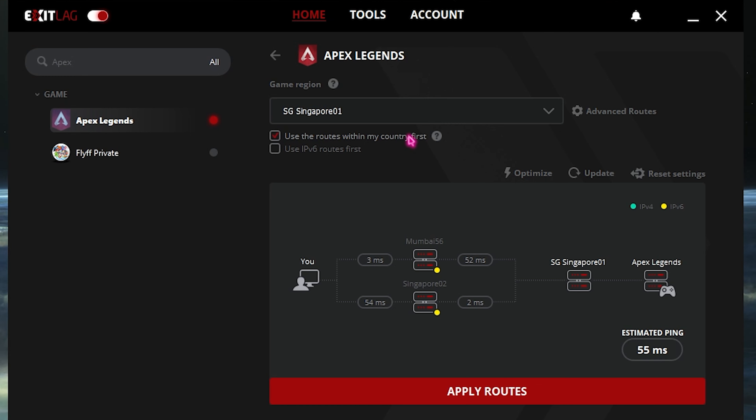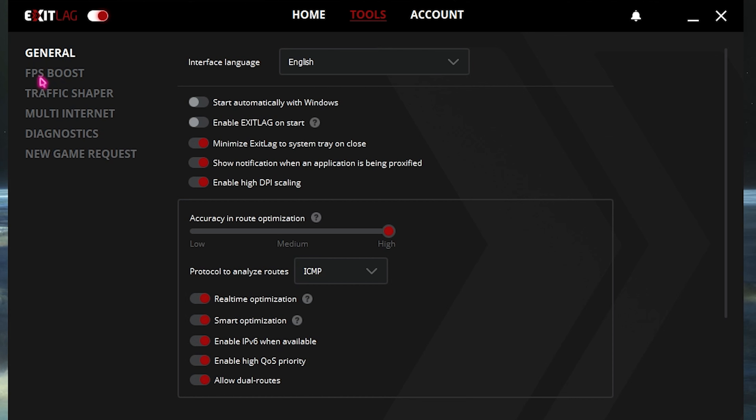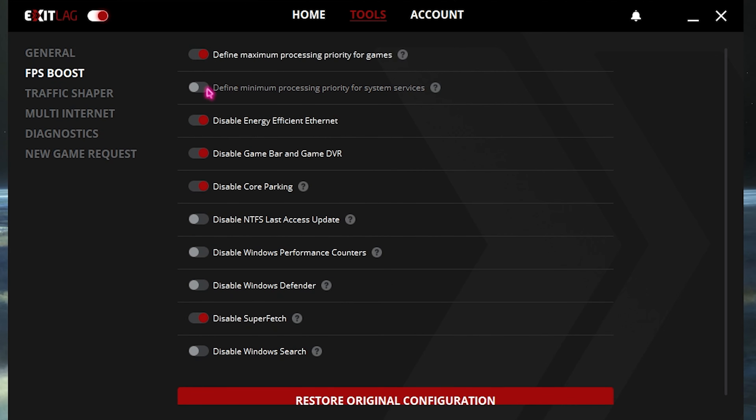Click on Routes Within My Country first — if there are any servers or routes available in your country, it will prioritize that route. Then click Apply and Apex Legends will be added to your library. Also go into the Tools section, go into FPS Boost, and enable the first, third, fourth, fifth, and second-to-last options — that will be the best configuration for your computer and will help reduce your ping, input delay, and more.